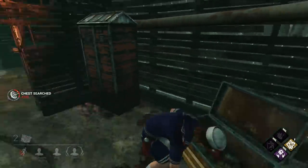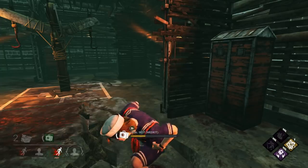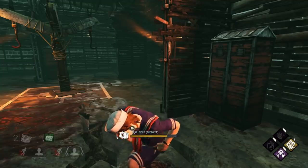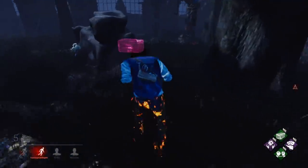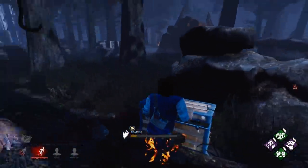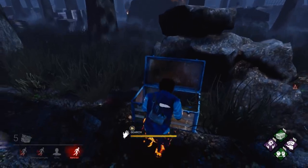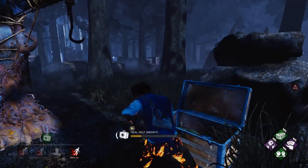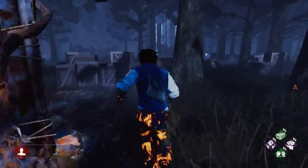The main issue I find with this perk is that typically I want to actually keep the green medkits after I use them. Unfortunately right now, the green medkits only have 16 charges, which is just enough to get a single full heal off on yourself unless you get a great skill check. So you're basically guaranteed to lose the item unless you get a great skill check, which doesn't happen that often because the heal is so fast. So if you are to run Pharmacy, I would probably recommend running Botany Knowledge or Streetwise along with it, just to guarantee that you can actually keep the item after you use it. It is a very fast self-heal, but if you want to actually keep the item, you do need a little boost of efficiency.